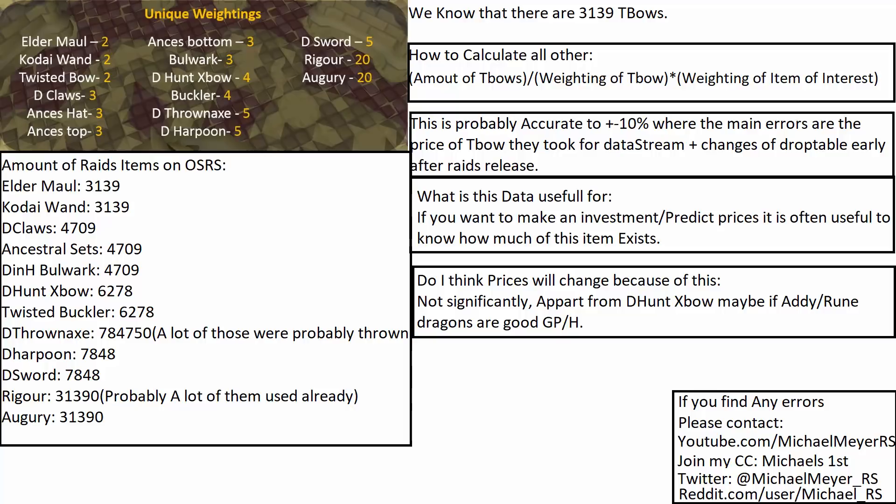For how many items there are in game: Elder Maul and Kodai wand are buffed the same as Twisted Bows, around 3,100. Dragon Claws, ancestral sets, and Dinhs bulwark are around 4,700. Dragon Hunter crossbow and Twisted buckler around 6,300. Dragon thrownaxes around 780 — though a lot of those got used since they can disappear. Dragon harpoons and Dragon swords around 7,800. Rigor and Augury around 31,300, but probably a lot of those scrolls were already used because people unlock them.